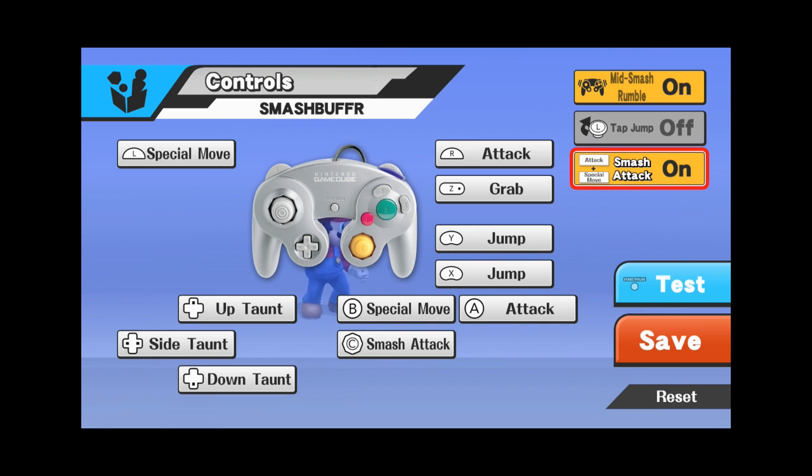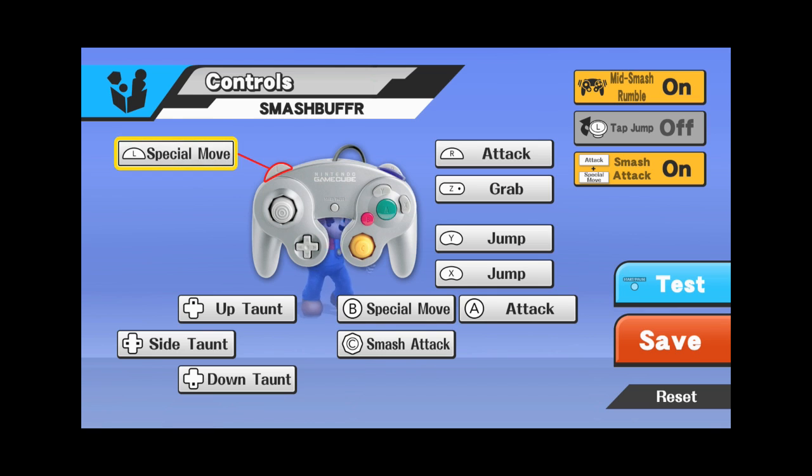The smash attack is set to A+B, with A and B on our left and right triggers. The idea of smash buffer is that you find a way to buffer your special move and your attack over each other — for example, throw out Mario's fireball and then immediately hold down the attack button on your right trigger, so both triggers are held down simultaneously. We want both triggers so our thumbs stay free to operate the left stick and the C-stick.